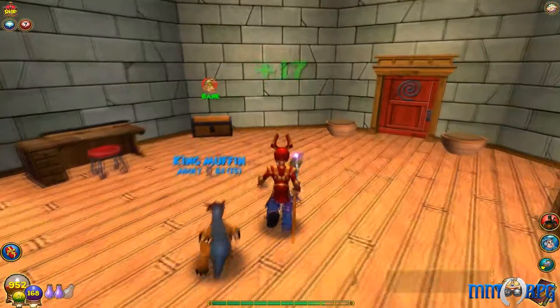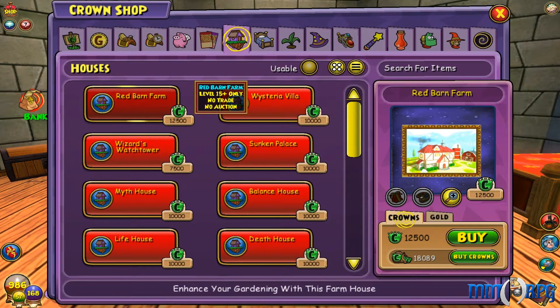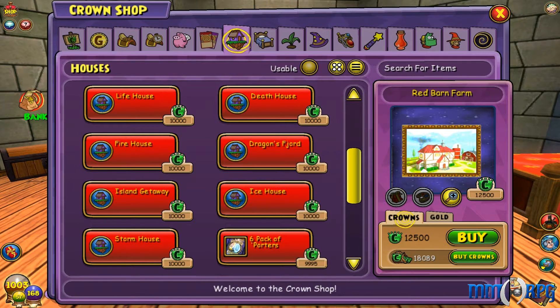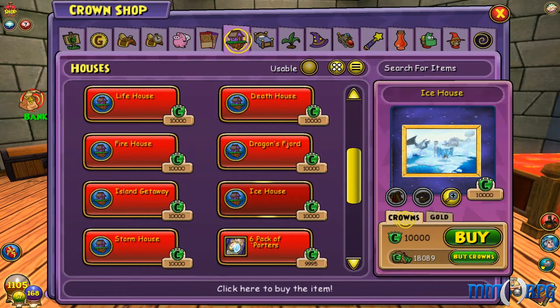There are a couple of things you can do in different worlds. There's a castle vendor guy where you can buy a castle with gold. Or there's another option - I can go to the shop and click on houses. I can pick these houses; they're 10,000. Some of them are 12,500. I might just do this because 10,000 is not that much, and I actually have 12,500 crowns left. So technically I can do an ice house. The reason why I want to do a house right now is because I have so much stuff I can add to it. I'm going to buy my ice house!